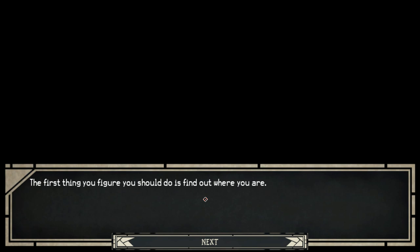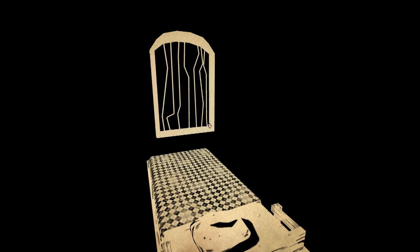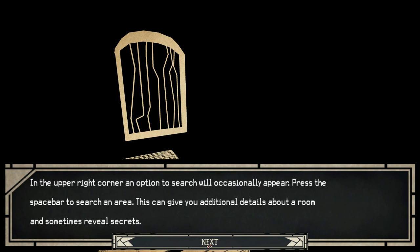The first thing you figure you should do is find out where you are. Use WASD to move, look about with the mouse, click on things, interact with them. To advance dialogue, press the spacebar or click the next button to open the menu, press M. In the upper right corner, an option to search will occasionally appear. Press the spacebar to search an area. This can give you additional details about the room and sometimes reveal secrets.